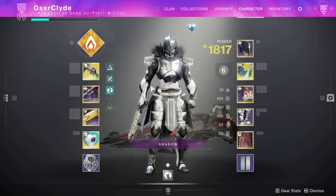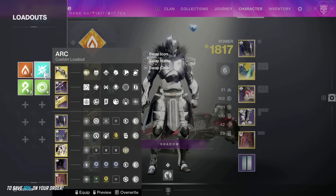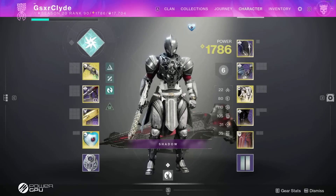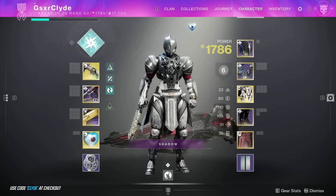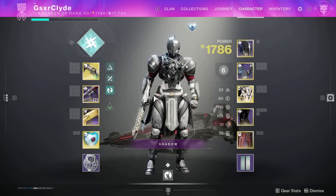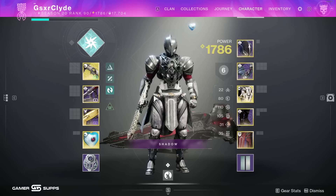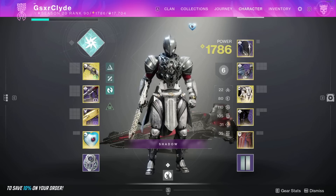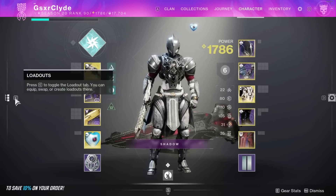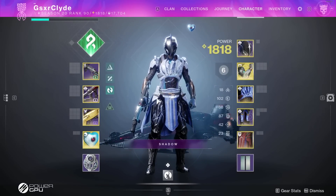I don't plan on taking the solar build off. The only other build I'd run is Falling Star Thunder Crash for DPS. There's really no reason for me to run Strand or Void because we have two titans, three warlocks, and one hunter. If we're short on DPS and need my super, I can't just throw on Synthos and go beat a boss in contest mode - very risky.